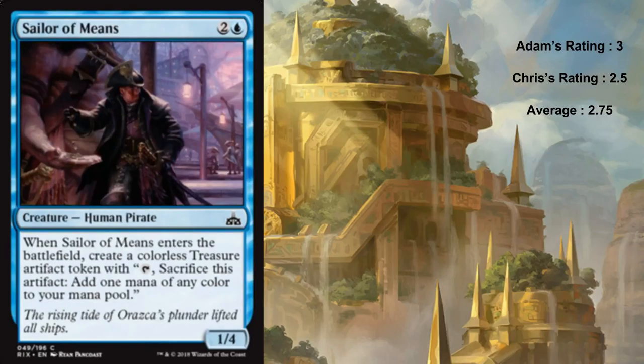Sailor of Means - another reprint. It's two blue for a one four human pirate, and when it enters the battlefield it makes a treasure token. He's fine - nothing exciting. He was actually really great at slowing down hyper aggressive decks. He gave you a little bit of ramp and a little bit of fixing. Altogether a good but not particularly great card - nothing exciting, nothing disappointing.